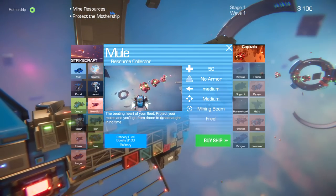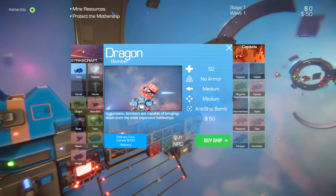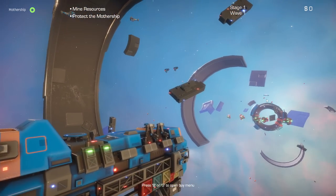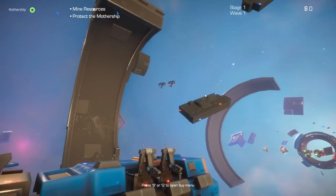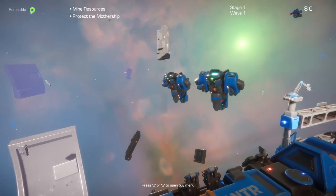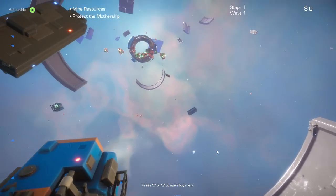That's our mothership — the goal is to protect that ship. If it dies, game is over. We've got $100 right now and I'm going to build two Dragon Bombers, because I feel like they're pretty good. We started with a couple of Hornets, which are basic light laser fighters. There are our bomber craft, keeping careful watch over the mothership.